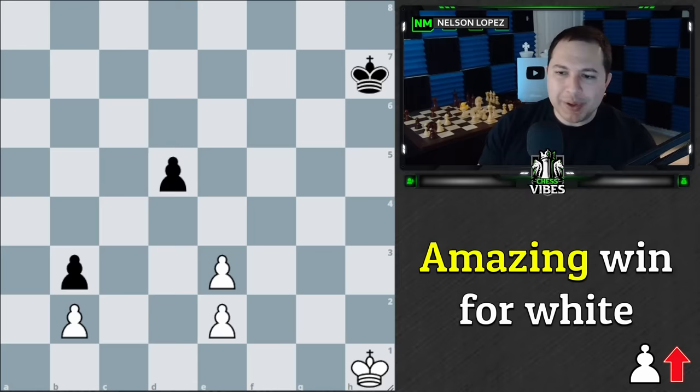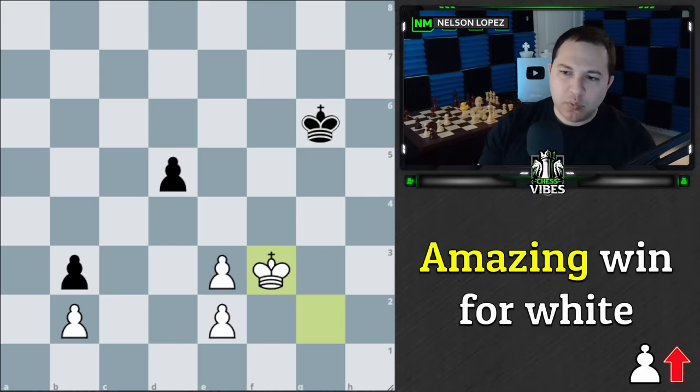But in this case we've got double isolated pawns, and if we try to move, black's going to simply take us. So the first move is king to g2, trying to get our king involved. The problem is black plays king to g6. We play king to f3 trying to support this, and black plays king to f5. If we push the pawn now, black's going to simply take it. So at this point, what do you think the winning move is for white?